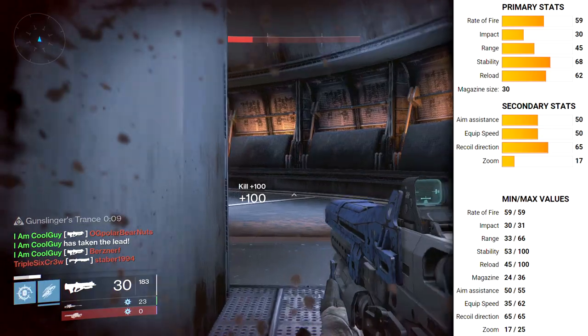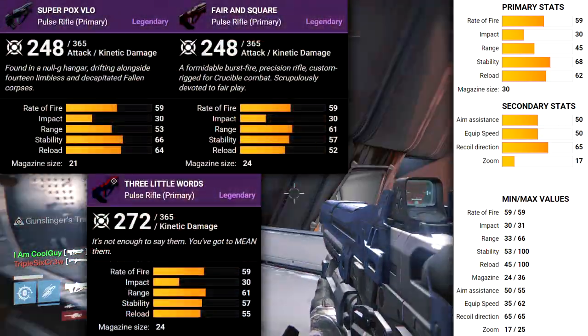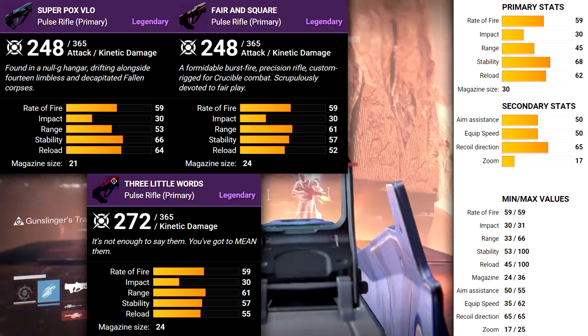With the 9.7% buff back in 1.1.1, pulse rifles are becoming a little bit more common. The Hopscotch Pilgrim is of the high impact class. Some of its predecessors are the Super Pox, Fair and Square, and Three Little Words.